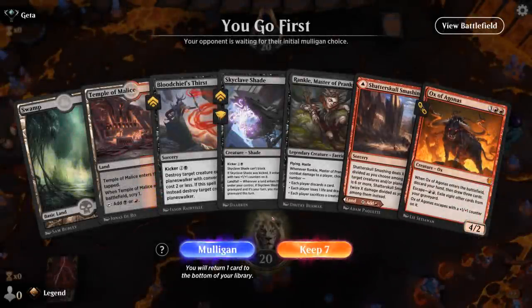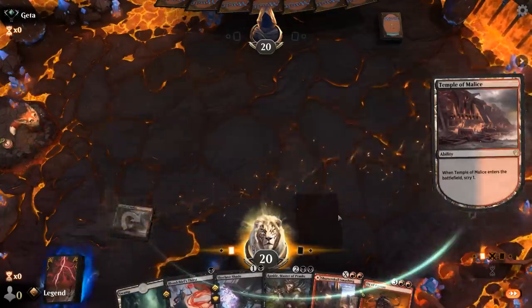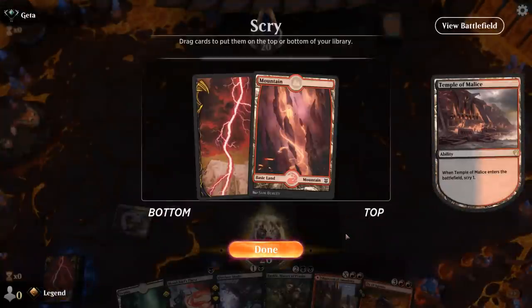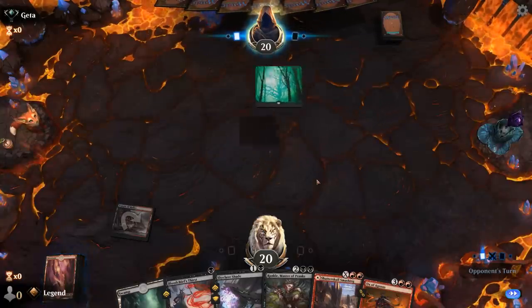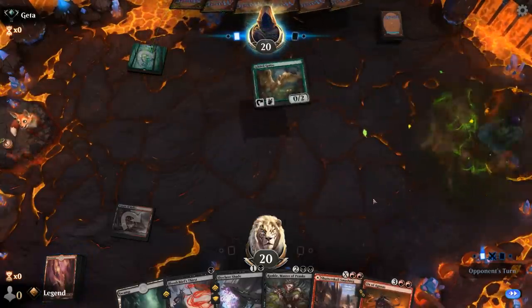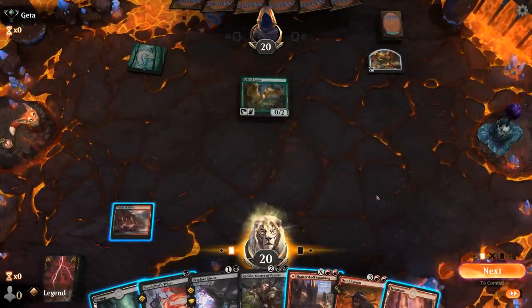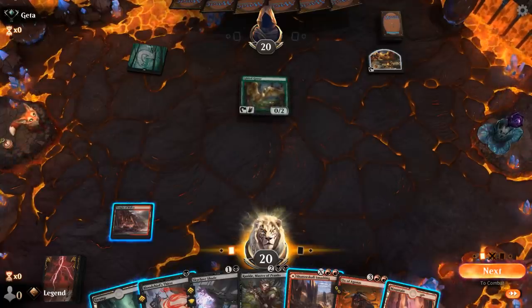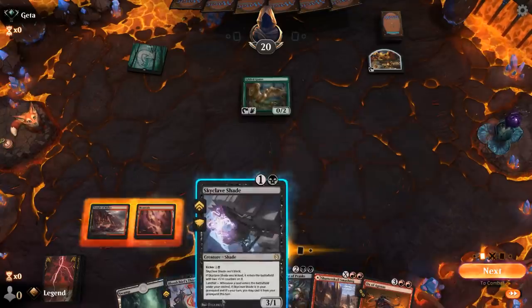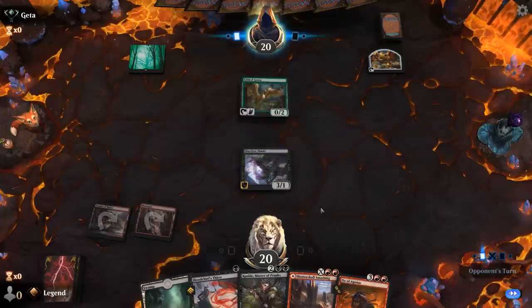We're on the play with a fine opening hand. Start with Temple of Malice — do I need another mountain? Yes, I'll take it so I can hold on to Smashing a bit longer. We do want to get up to five mana for Ox of Agonas. Gilded Goose I could kill with Thirst, but I don't have a turn-three play lined up. I could play Shade now to apply some pressure and then decide whether to Thirst the Goose or the next creature.